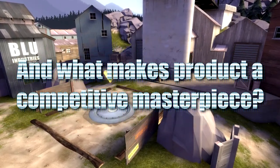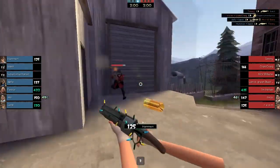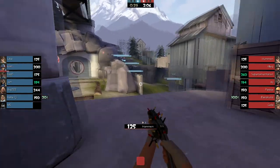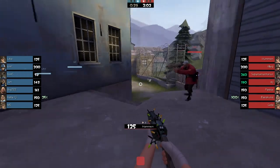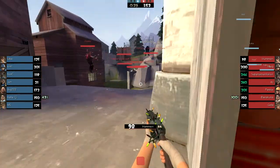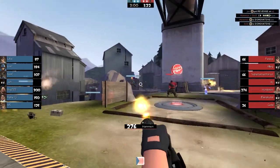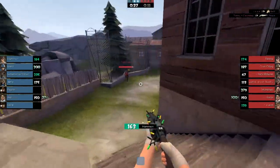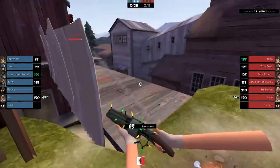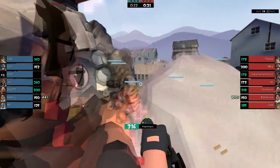So how did Product improve on Viaduct, and what makes Product a competitive masterpiece? The main change between the two maps is the addition of the Connector. The Connector allows flanking classes to finally have a route to get behind you, although they have to deal with their flank first. While Demo and Sniper are still the most powerful classes on the map, they are not unstoppable. The Connector made the map flow so much better. There were also other great additions, like the ammo pack next to the point that gives Spies an additional good route. The removal of cover on China and Bridge makes Snipers more exposed, so flank classes and your own Sniper can know where the enemy Sniper is and how to counter him. For Demo, while multiple balance changes have kept him in check, the Connector made it much easier to reach him without contesting head-on.